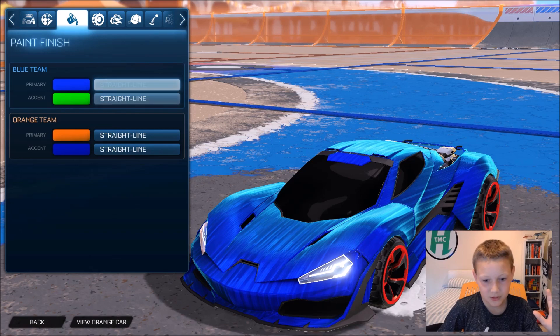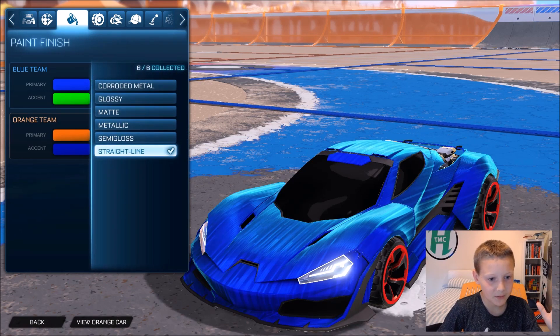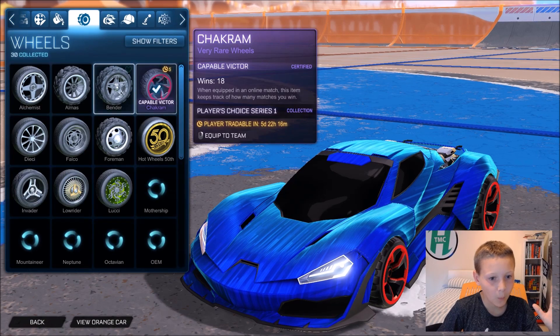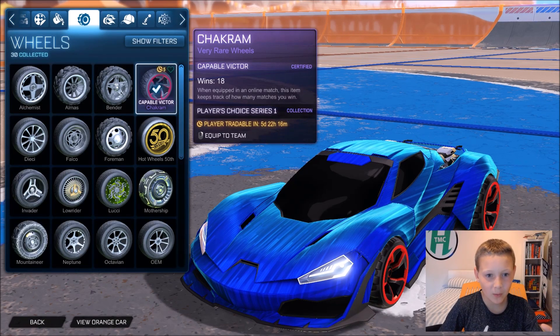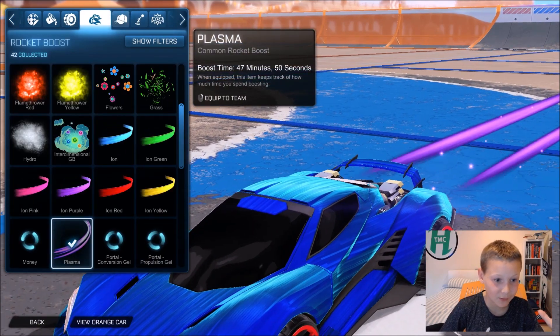And then I got the straight line paint — like the paint sort of thing. Then for wheels, I got the Chacram wheels, which are very rare, super cool — I love them, they're amazing, they're pretty rare as well.